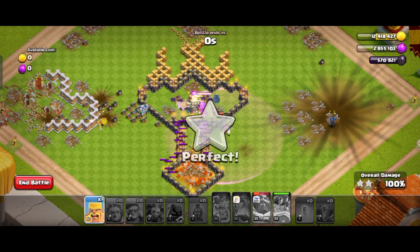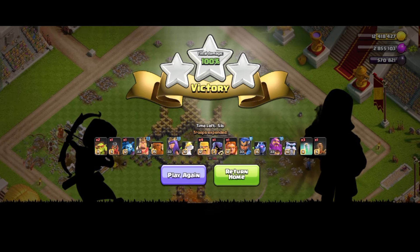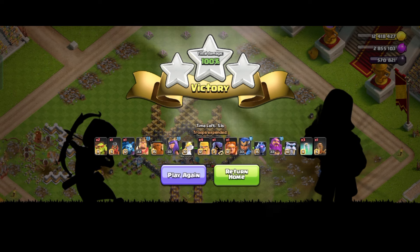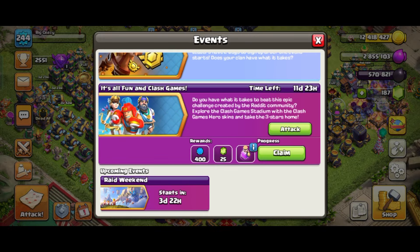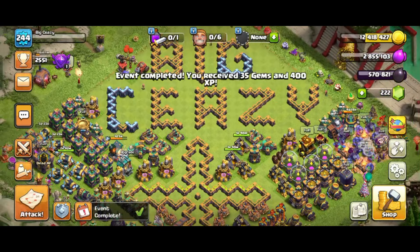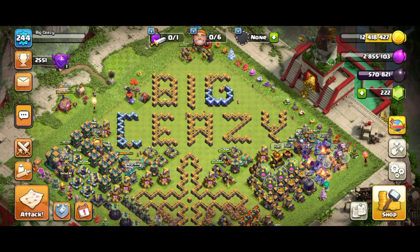And basically that's it guys — GGs, three star, and that's how I did it. This was recorded as a live attack so hopefully you can learn from it and implement it yourself. That's how you earn these free gems and points, which you can claim right here in the 'It's All Fun and Clash Games' challenge. It's a boy Moosey and I'm out of here.